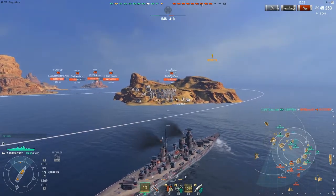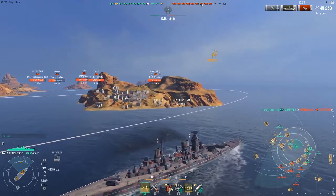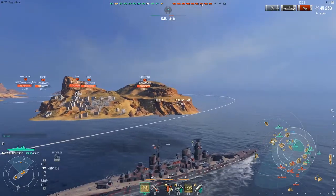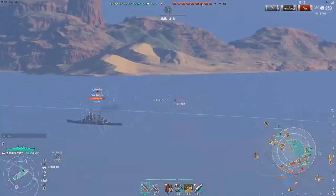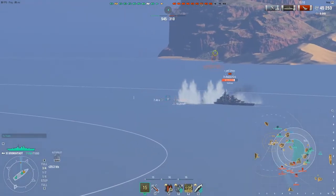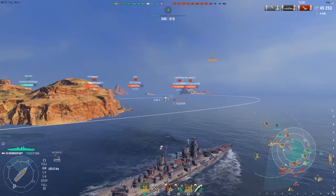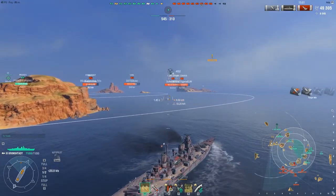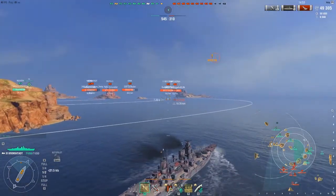Now I see we have a huge advantage here. We have a mass of ships, our ships have effectively stopped them, and now we can just roll in and do the pincer. That is essentially why lemming trains don't work — if your lemming train stops, this is what's going to happen. This is a fairly easy game. I switch to HE, maybe get some fires, do some harassment as my team gets in position to force these guys to angle.